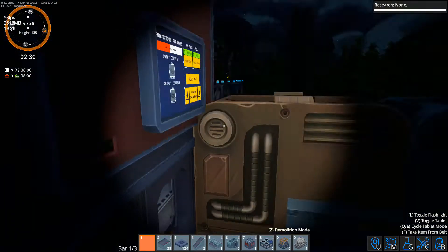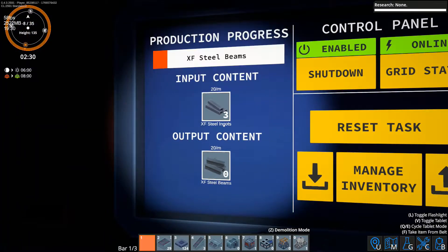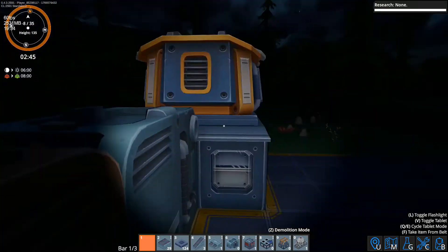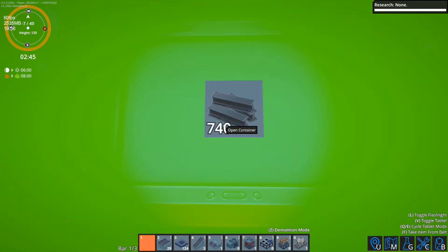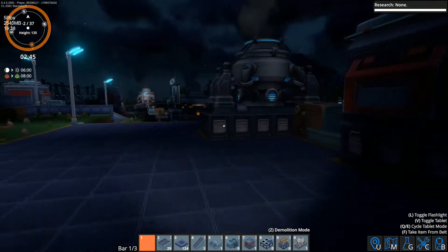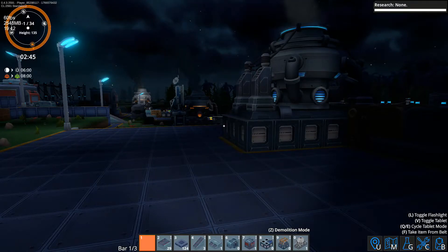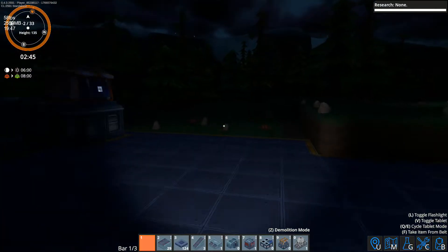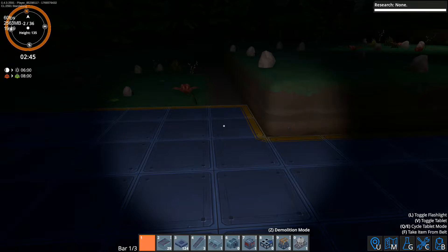It's making steel ingots. This guy is turning steel ingots into steel beams, and then storing them here — 740 of them to be exact. We now have automated steel production.